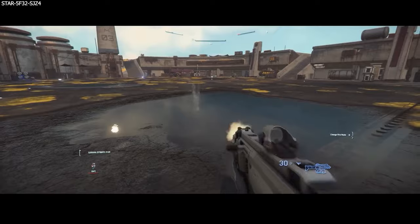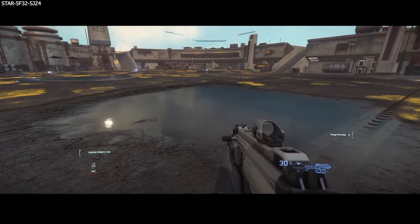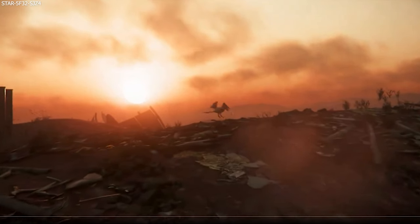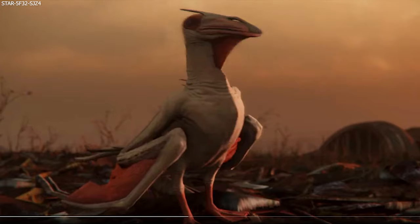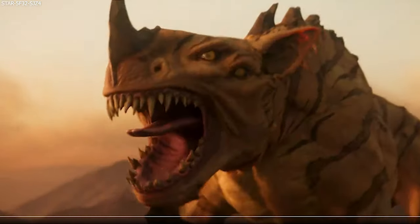For AI, there were two new additions to Alpha 3.23 — both creatures that we saw teased by Cloud Imperium. The first one is called the Kopion, which is a four-legged hound-like creature that resides in savannas, snow, desert, and cave biomes.